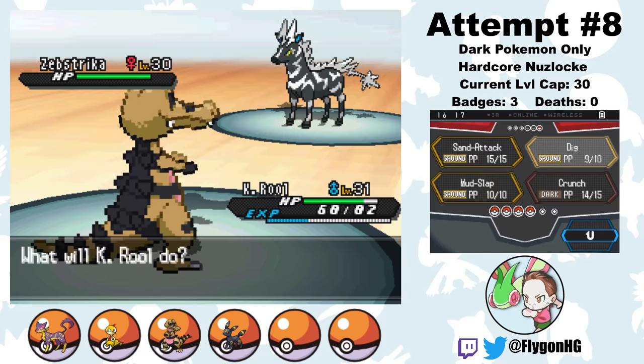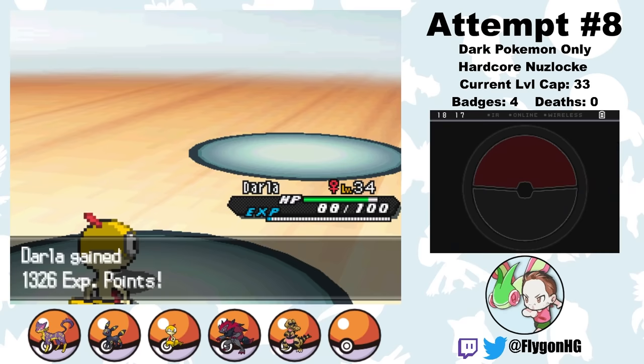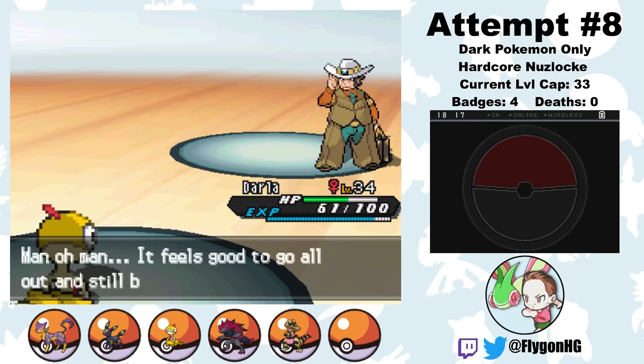The next bit of the game is basically the exact same as in Attempt 3, only I don't accidentally kill my Mandibuzz since I don't even have it yet. Elesa is pretty easy with K. Rool after he evolves into Krokorok. I get Loki the Zorua from Driftveil City, and now that I know how Bulldoze interacts with Dig, Clay is much easier as well. We can just skip all of this and jump straight to the battle against Skyla. Which... well, it could have gone better.